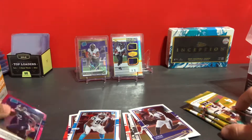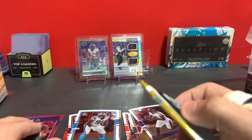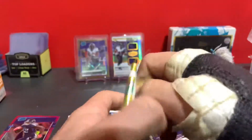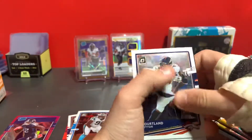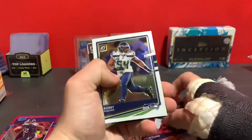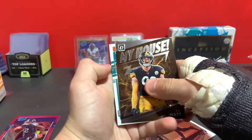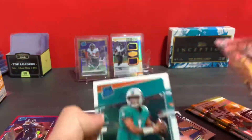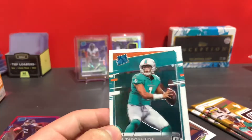Okay, we got the third pack here. We got Courtland Sutton, Bobby Wagner, TJ Watt — oh come on, two on — nice, two already rookie, not bad.